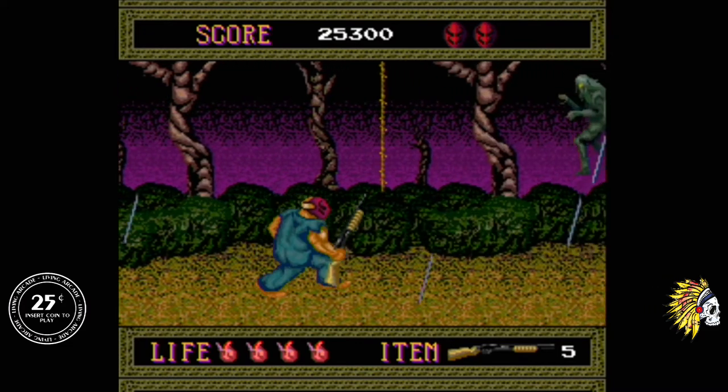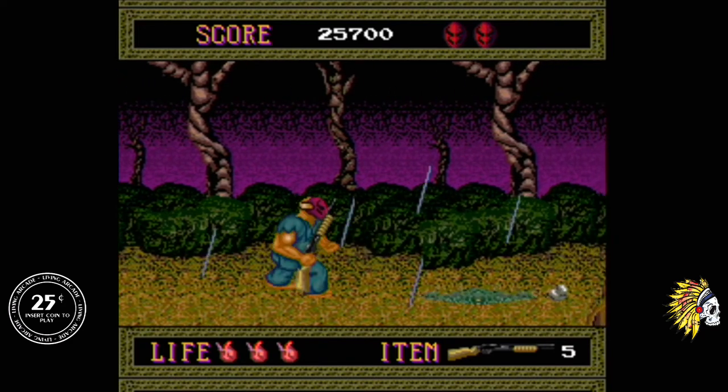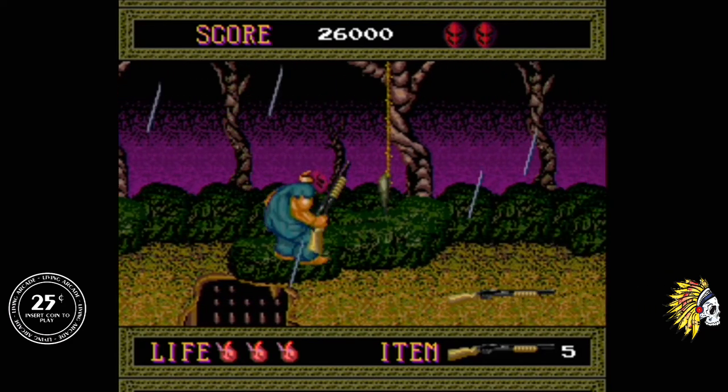However, the biggest alteration by far is to the mask. In the original version of Splatterhouse the mask was literally a hockey mask, and Rick looked even more like Jason Voorhees than it does now. But as you can see, the color was changed to red and some details were altered.